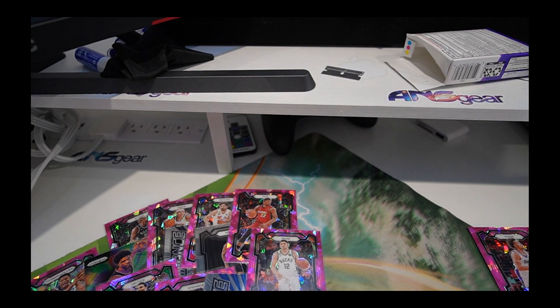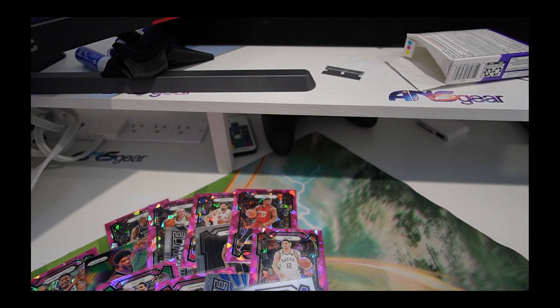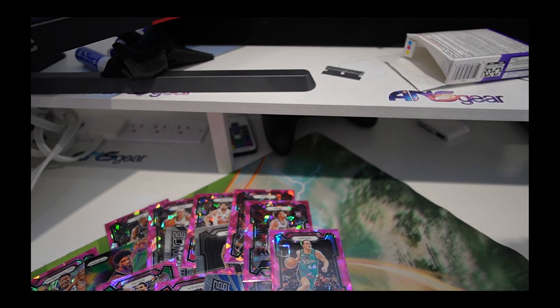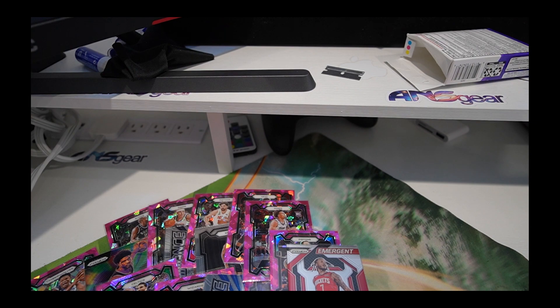We got this T-Mac card — I don't know if it's worth anything, but I'm sleeving that. I believe that was him on the Magic, but I don't think he wore number four — I'm pretty sure he wore number one. Anyway, that's a dope card for T-Mac. Here we have Jalen Slosslin. Next up we got Bojan. Bogdanovic. Here we have Cam Whitmore — I'm going to be sleeving this because it's an emergent card. And then we have Dame Time, Damian Lillard.